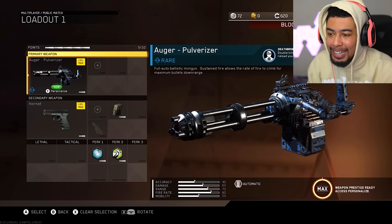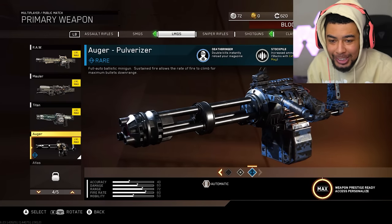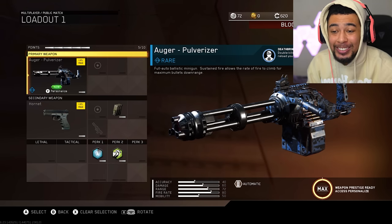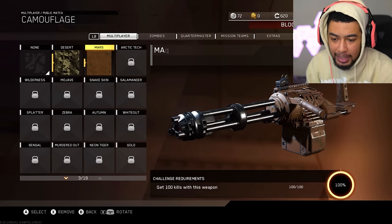Today I'm unlocking the Black Sky camo, and I thought I would do it for this weapon right here — the Auger, which is an LMG. It's like a whole minigun, it looks mad cool and I really want to use it and also see how it looks with Black Sky on it. So if we go to the camo challenges...